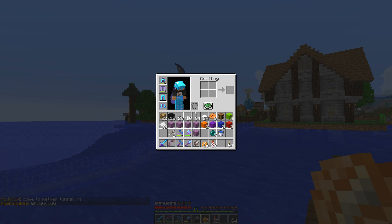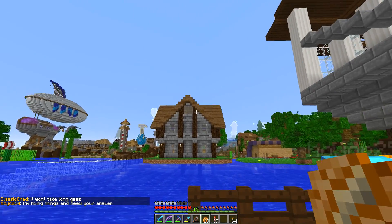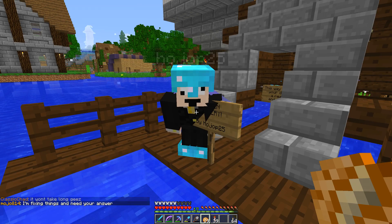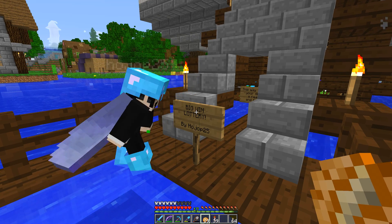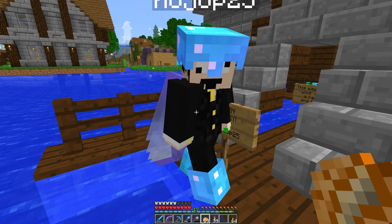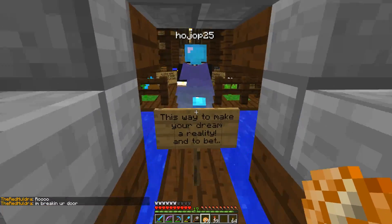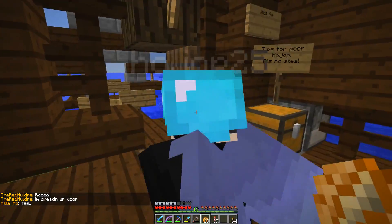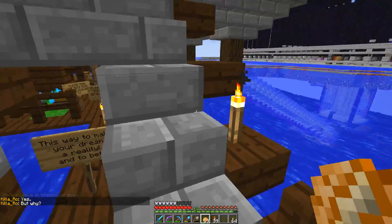I came back to spawn because I'm delivering five elytras today. I have an order for eight but I'm only going to be able to deliver five today because that's all the shulker boxes I could muster. I've heard about something that's all the rage — everybody's talking about Hojop's lottery, especially Hojop. I'm going to try to win this lottery but I'd like an explanation from the man himself. Nice job — a backwards jump into the water!